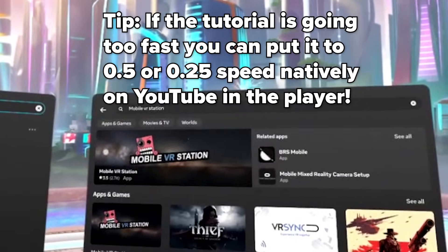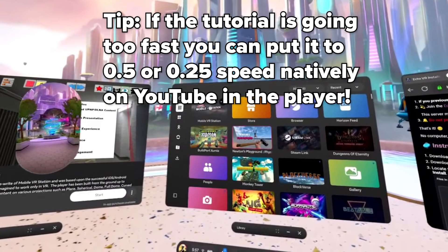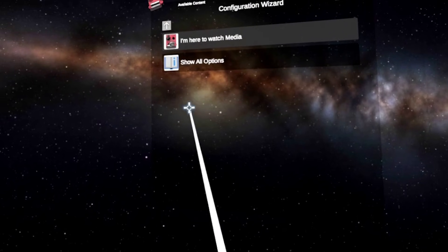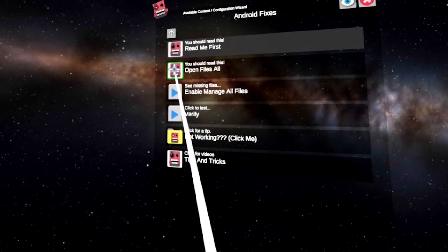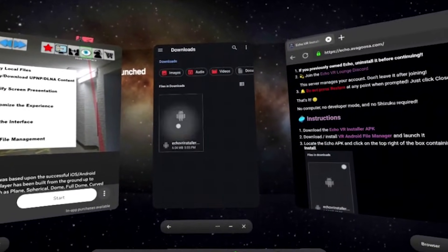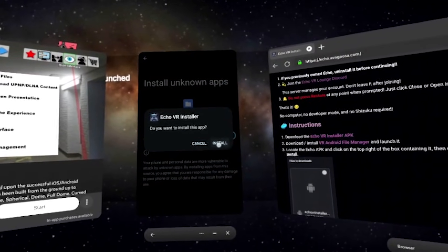Then open up your Meta Horizon store and install this free application called Mobile VR Station. This application will allow you to be able to install the APK properly. Then open Mobile VR Station once it's done installing. Click the red button to continue, go to Configuration Wizard, go to Show All Options, hit Configure Manage All Files, and then hit Open Files All. You'll see the APK that we just installed, so just click it, go to Settings, make sure that you allow from this source so it can install properly, and hit Install.